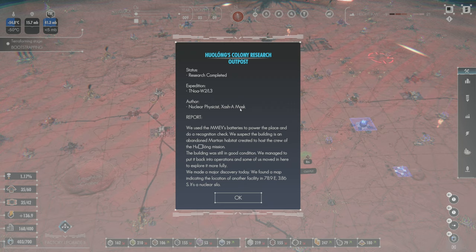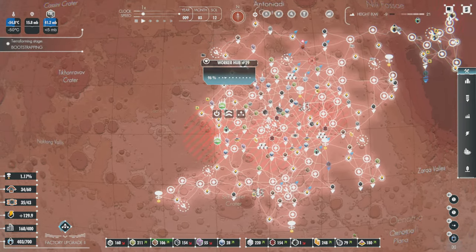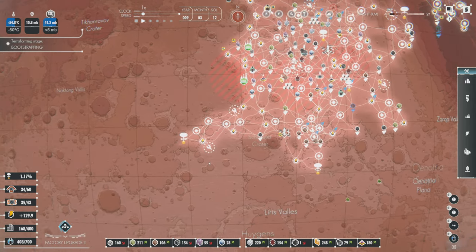We used the MMEV's batteries to power the place and do a recognition check. We suspect the building is an abandoned Martian habitat created to host the crew of the Huolong mission — the building was still in good condition. We managed to put it back into operation and some of us moved in to explore it more fully. We made a major discovery today: we found a map indicating the location of another facility. There's some coordinates — it's a nuclear silo.